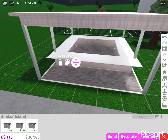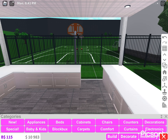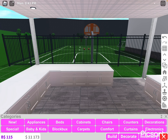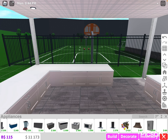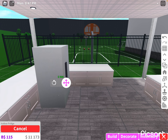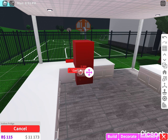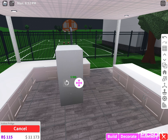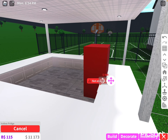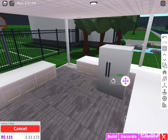Now I'm gonna grab some kitchen stuff. If you're wondering how to get out, I forgot to delete this one so you can get out right here. I'm gonna grab the fridge — the cheapest fridge — and put it right over here. I don't know why it's not letting me put it here.